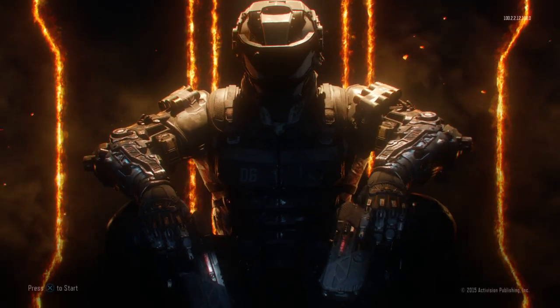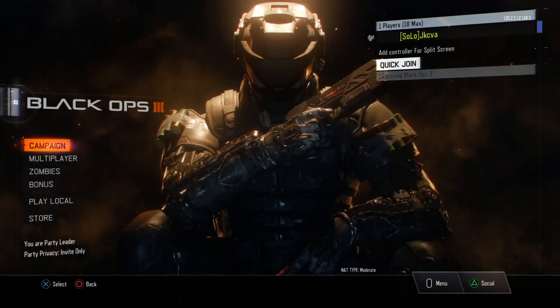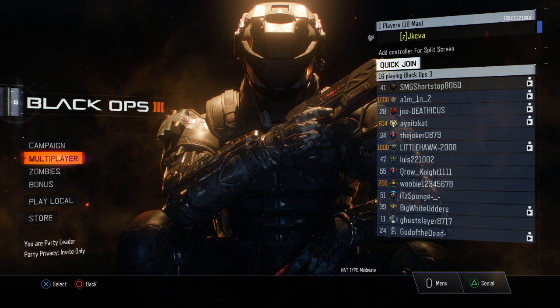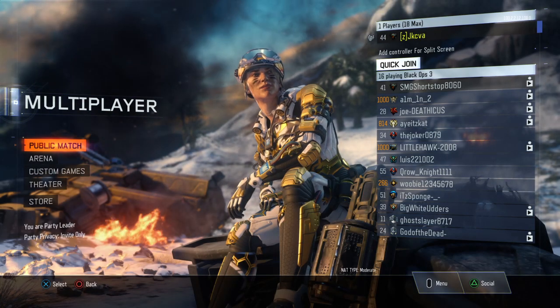Go back to the main menu. Now that you've glitched out your game, click X to start and go to Multiplayer. It'll take a bit to load — that's how you know you've glitched it. This black background will be longer than normal.